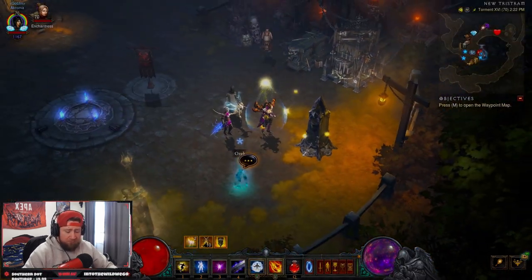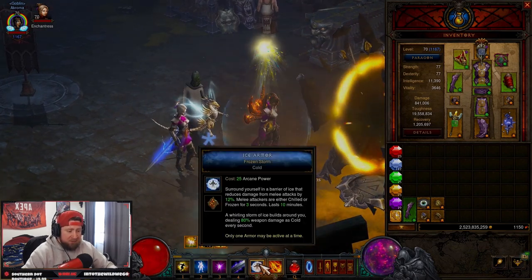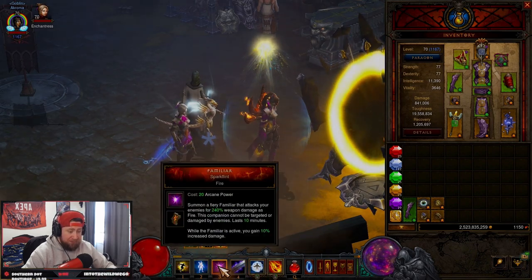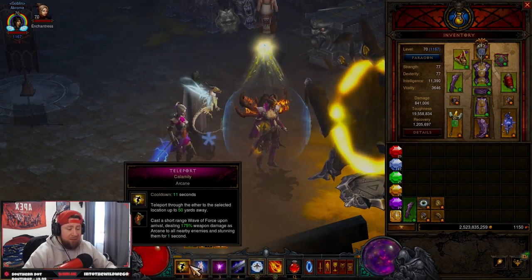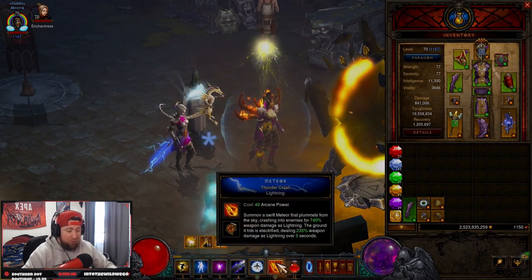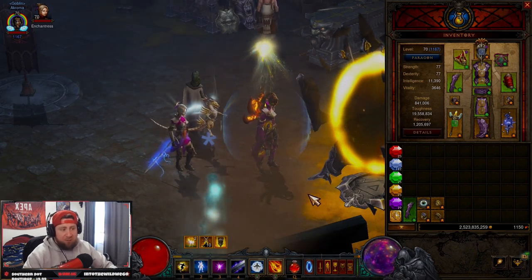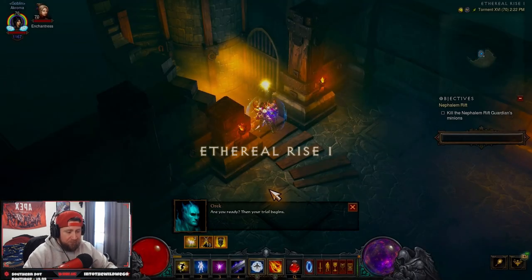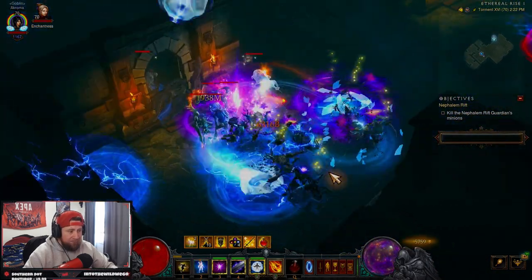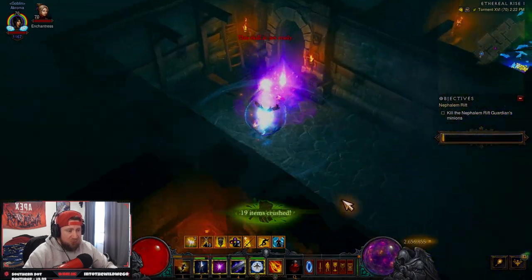The build is set — let's go into a Nephilim Rift to show how it works. When you first get in, pop Ice Armor, Magic Weapon, and Familiar Spark Flint. These all last 10 minutes so you only need to hit them once. After that, all you're doing is spamming Diamond Skin and Teleport. Manually cast your Thunder Crash meteor once when you first enter, and then you shouldn't need to after that. Hit all these up, and you just dash around — even on a bad map.